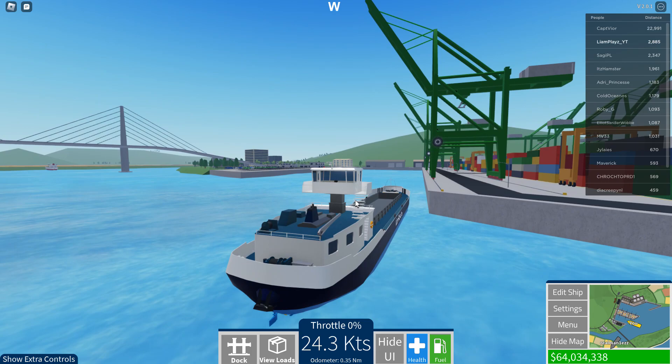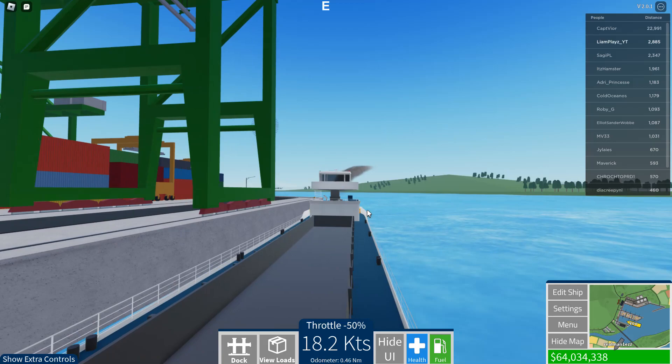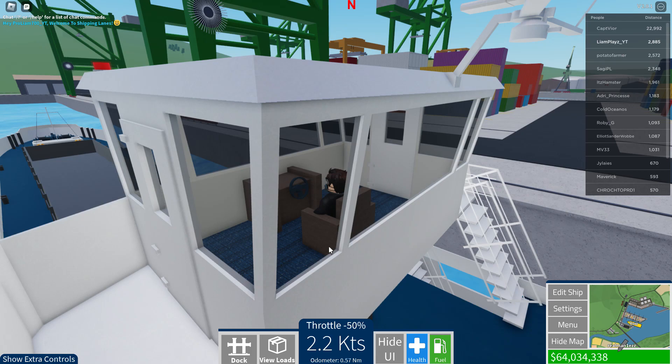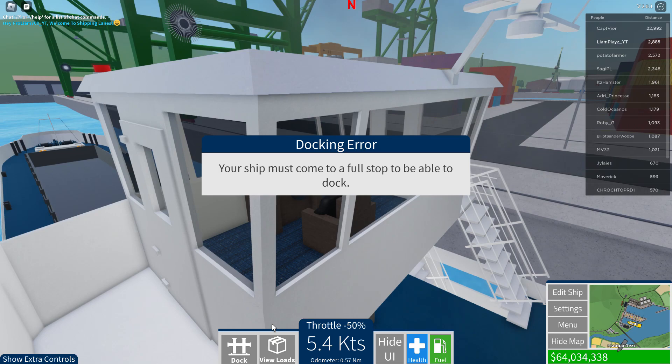This has to be the ugliest ship in Shipping Lanes. It literally does not look like a container ship - it just looks like a kid drawing it. Like, 'kid, what do you think a boat looks like?' Yeah, that's how bad it is.